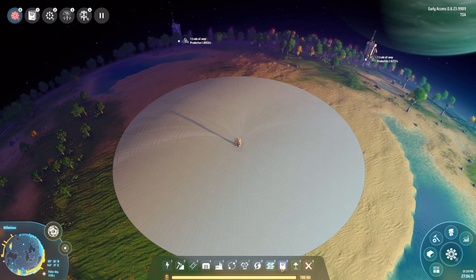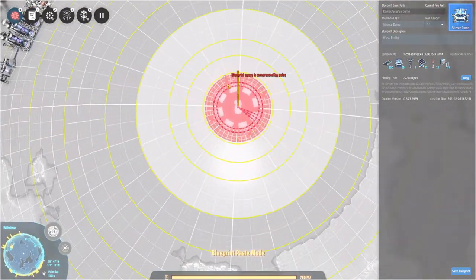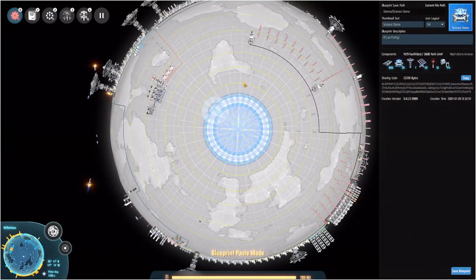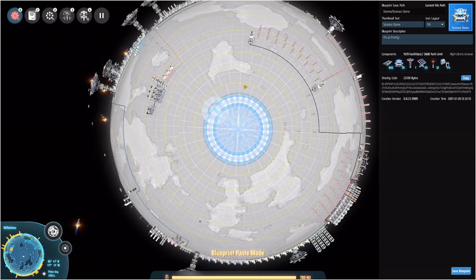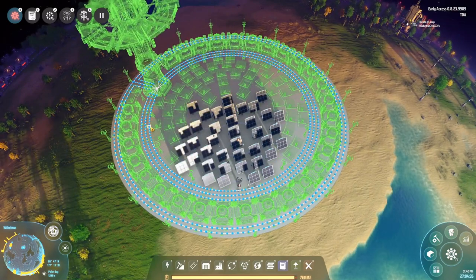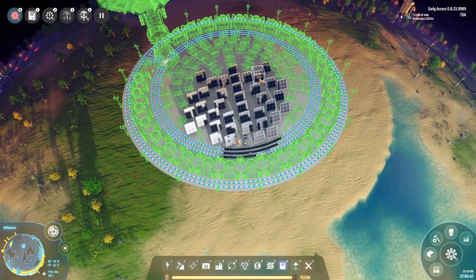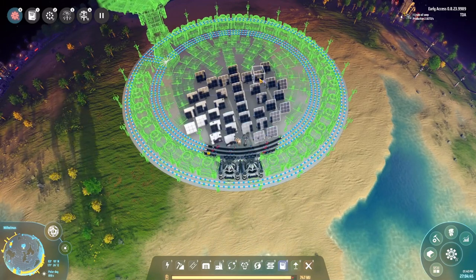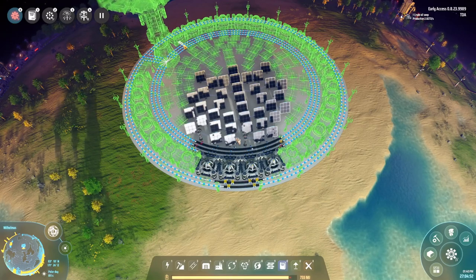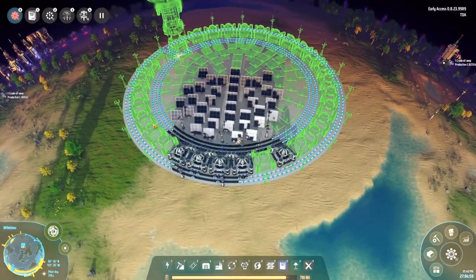I have a blueprint from my previous run for the science hub - it's one of my favorite builds in the entire game because it's just so pretty. Domes are a little bit finicky when you put them down, but as you can see this is basically a science facility that also supplies some power. Putting solar panels on your poles is actually very efficient - they tend to be in the sun for a very long time.